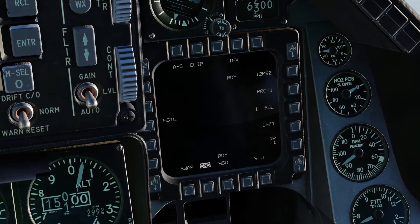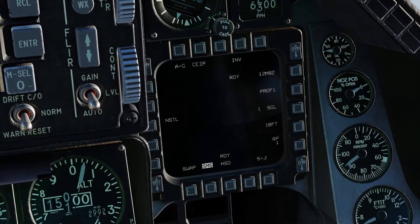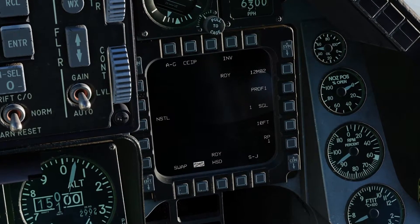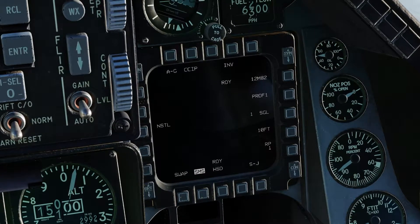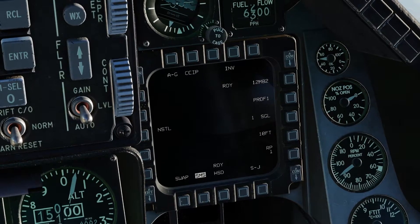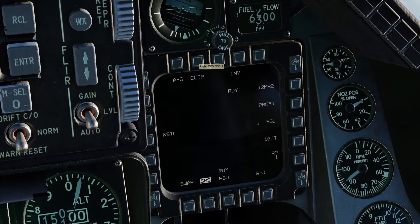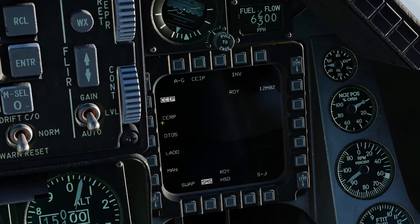In this page, you'll be able to change many parameters of your weapons and how they will be released from the jet. At the top, it will show you your currently selected master mode, indicated by the A to G — air to ground. Next to it, we have our current sub-mode. Right now we're in CCIP, Constantly Computed Impact Point, and we can switch, if we want, to CCRP, Constantly Computed Release Point. Pressing on the sub-mode button will bring up the sub-mode selection screen.